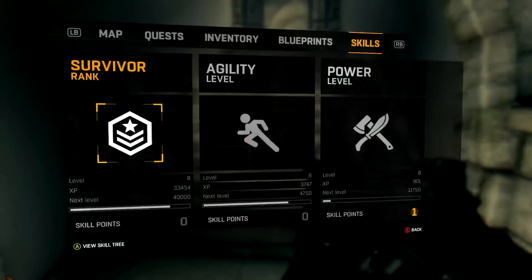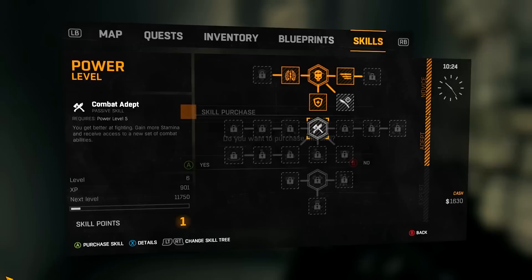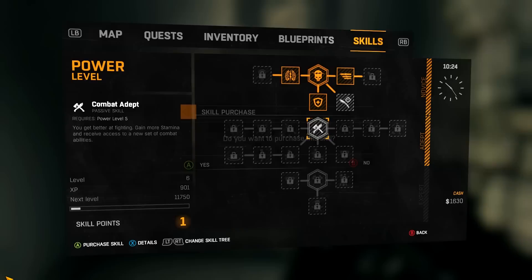Let me get my skill points spent. Power level — we got the melee throw. What is that, combat? You get better at fighting or stamina, receive access to new — oh yeah, that'll start a whole new branch.